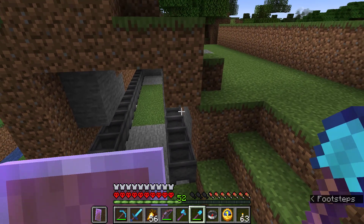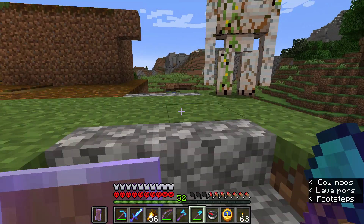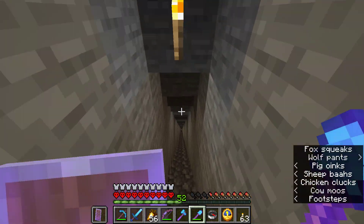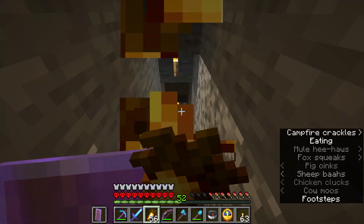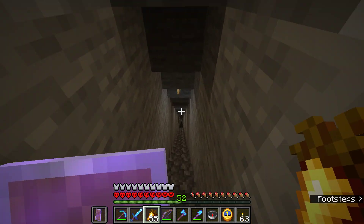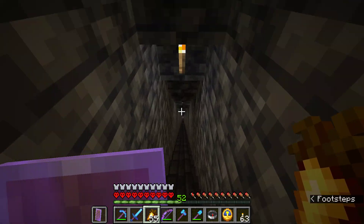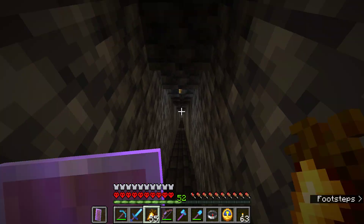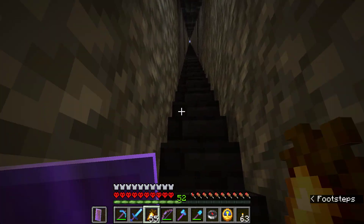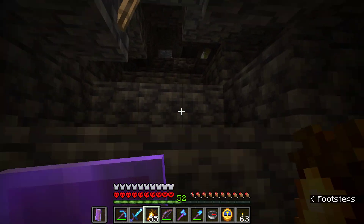We have the start of a new lava farm and I need to go find dripstone and pointed dripstone to complete that project. There's one other thing I've been working on that I'd like to show you. I did some exploring because I was looking for that dripstone — one of the places it spawns is in big underground caves. There is a biome called a dripstone cave biome. Let's see if I remember the right way to go.